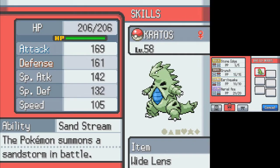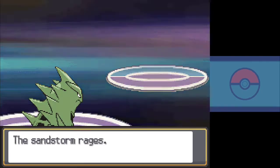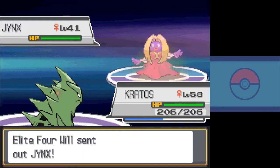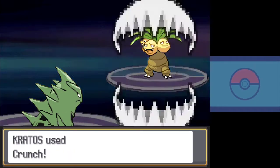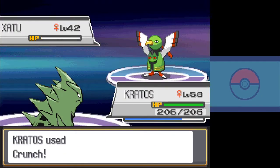Here are our stats before the Elite Four. I'm pretty pleased with how things have turned out. We have great Attack, with defensive stats and HP that should let us survive anything we can't outspeed, but even our 105 Speed stat is nothing to sneeze at. First up is Will — when he introduced himself as a trainer of Psychic-type Pokémon, I laughed. Obviously, this is a total wash. All of his Pokémon go down to a single Crunch from Kratos. It's not even close. I'm only even mentioning this fight because he's in the Elite Four — we're moving on.